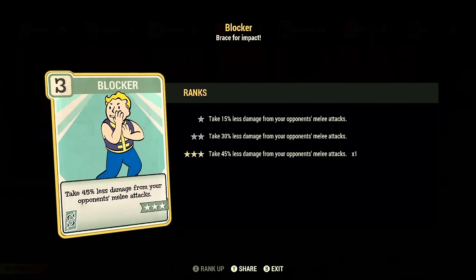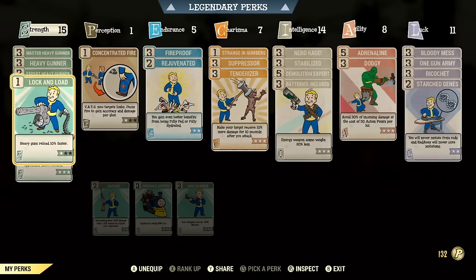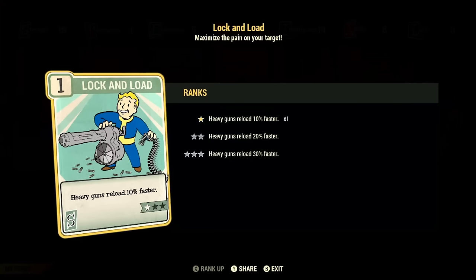Bandolier is maxed out, making all of our ammo weight reduced by 90%, which is monumentally helpful since we don't have Unyielding to bolster our Strength and carry capacity on this power armor build. Lock and Load at rank one makes us reload our heavy guns 10% faster, helping us get back into the fight a little quicker. Over in Perception, this is our dump stat — it doesn't matter what we put here. You can have rank one Concentrated Fire or rank one Refractor. Whatever you want — it's Perception. We only use it because we have to.